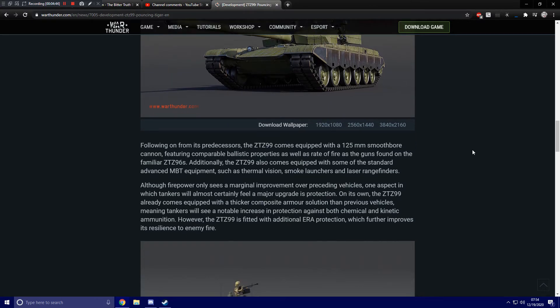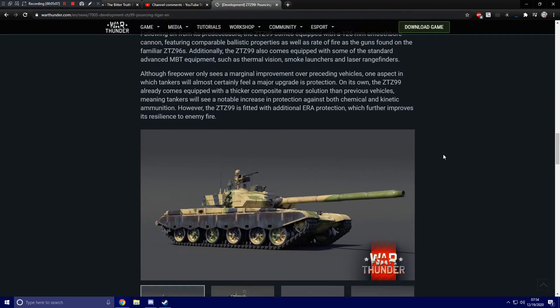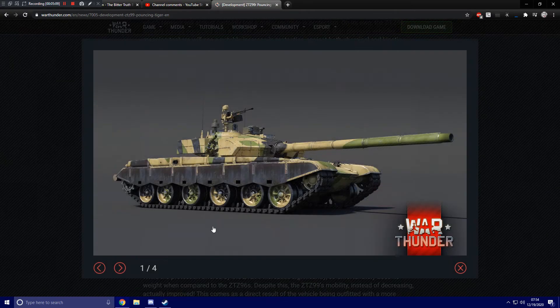Although firepower only sees a marginal improvement over preceding vehicles, one aspect where tankers will almost certainly feel a major upgrade is protection. On its own, the ZTZ99 already comes equipped with a thicker composite armor solution than previous vehicles, meaning tankers will see a notable increase to protection against both chemical and kinetic ammunition. However, the ZTZ99 is also fitted with additional ERA protection, which further improves its resilience to enemy fire. And here we've got some more screenshots with some of its other camouflages.